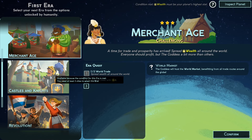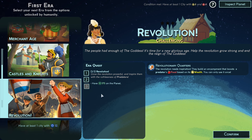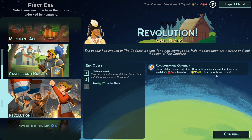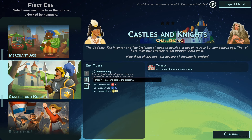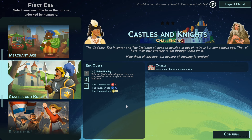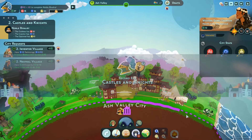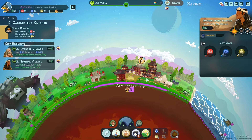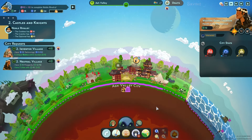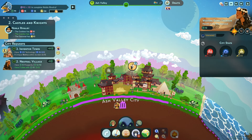Merchant age which we did last time, knights and castles, or revolution. Building camp boosts the predator's food based on its wealth — can only use it once. Castles and knights — they just need to increase people, so we should be good. Showing favoritism? I have nothing but favoritism, it should be fine. Let's go — castles and knights! This area has gotten huge. Look at this nice little settlement — they have a castle!